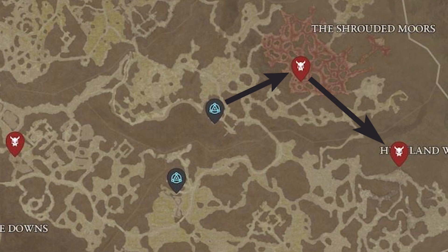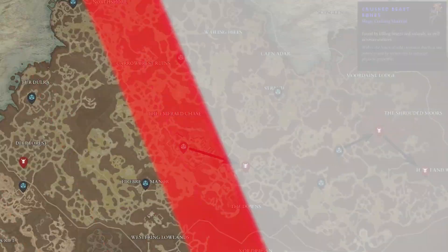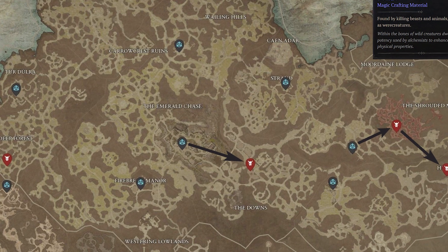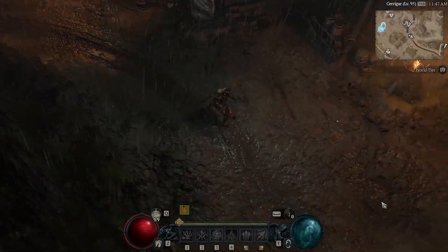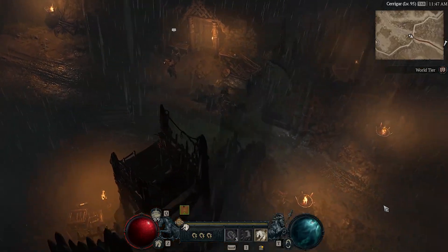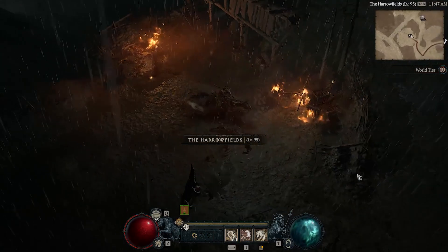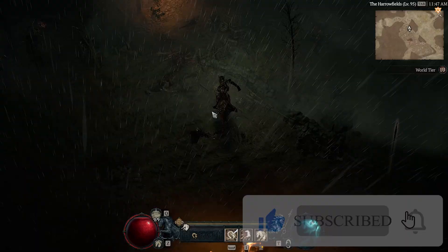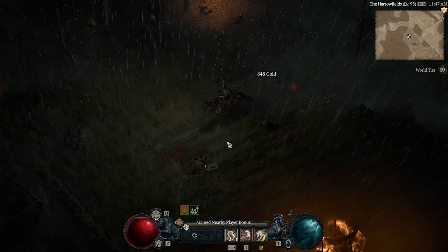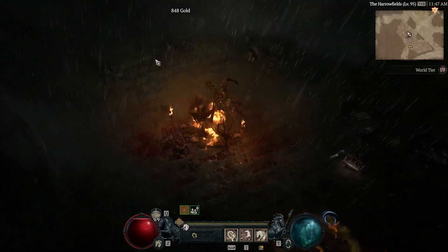Instead of teleporting, it's easiest to just run down and hop back on the horse to head over to the second elite. This young man is sitting in the corner — he's got five more Crushed Beast Bones for us. Then we teleport to the main town and head out to get our third elite for five more Crushed Beast Bones. This one is actually a lycan. However, it looks like he's not spawning — someone must have just killed this guy recently.